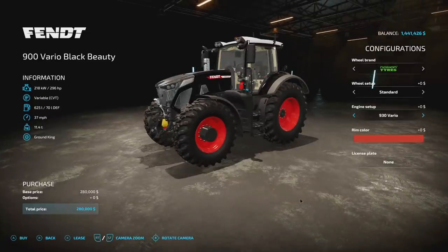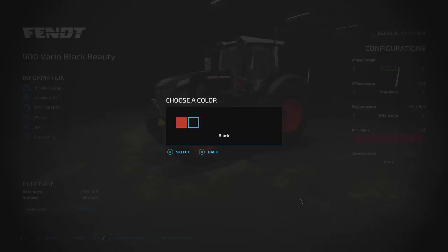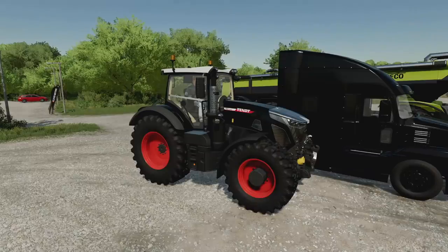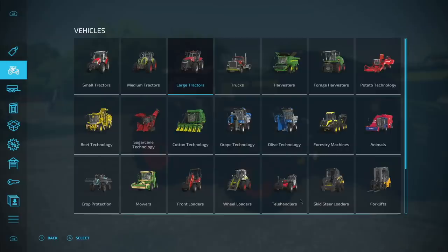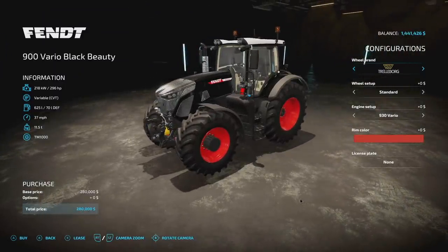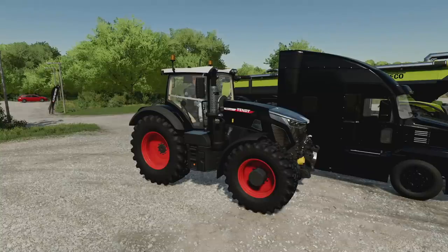For engine setups on the Fendt 900 Vario, you have the 930 Vario at 296 horsepower, the 933 at 326 horsepower, the 936 at 355 horsepower, the 939 at 385 horsepower, and the 942 at 415 horsepower — so anywhere from 296 to 415 hp. Rims come in event red or a complete blackout edition. Base price is around $280,000. It has a CVT transmission, 625 liters of fuel, 70 liters DEF, 37 miles per hour max speed, and weighs 11.5 tons.